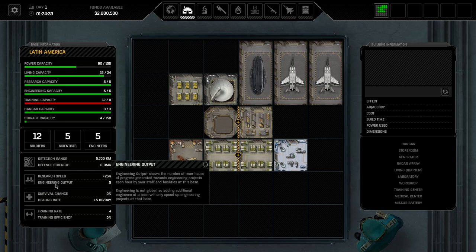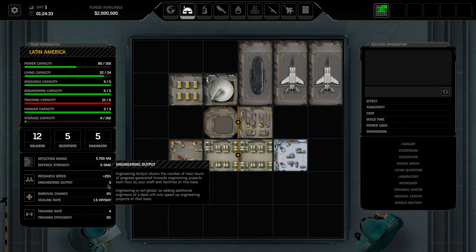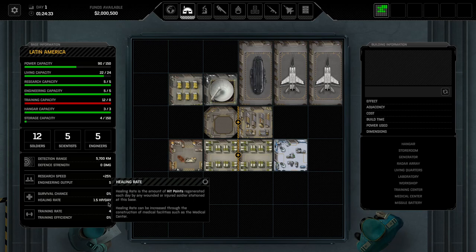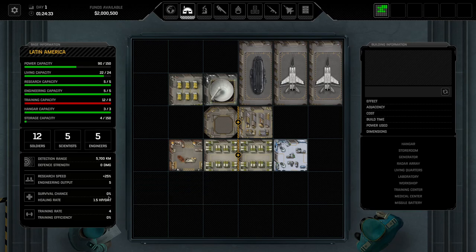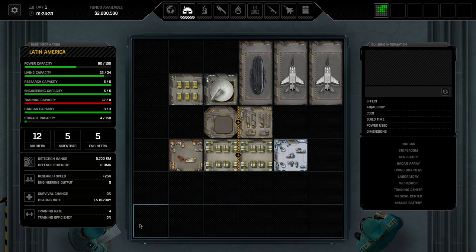Next up, research speed. You have a certain number of scientists that will determine the research speed. The more scientists and the better laboratories you have, the higher your research speed. Currently it is at 125%, which is the starting value. The same goes for engineers, vice versa, same value. If you build medical centers, you will have two benefits: an increased healing rate per day, and a survival chance. On the highest difficulty, survival chance is 0%; on the lowest, it's 50% standard. A normal medical center adds 25%, and the upgraded one adds 35%.